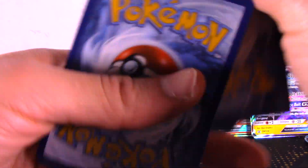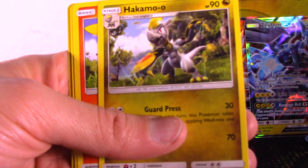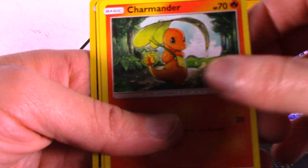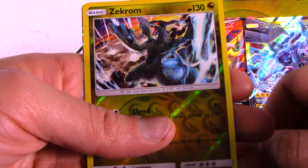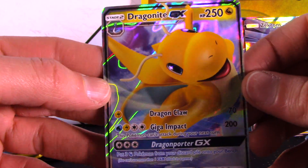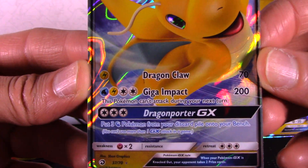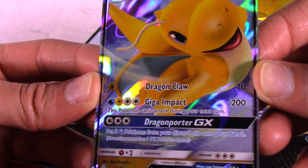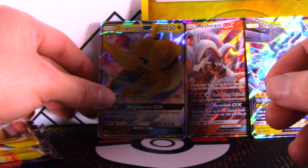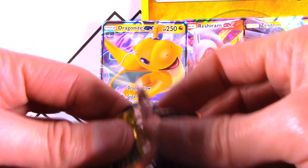One, two, three, four. Here we go. Water energy. Trainer card. Lapras. Oh. That's not it. Great guy. Got a cheap version of this guy. And... Dragonite GX. Full art card. Nice. Look at it. And I got a lot of noise in the background again. Damn, I hate when that happens. Down to the last three. Cool card — a full art GX card.